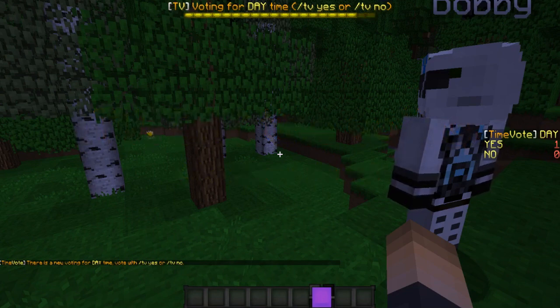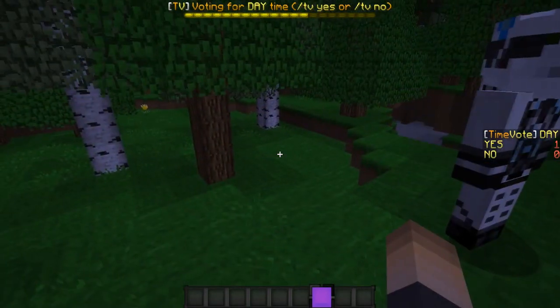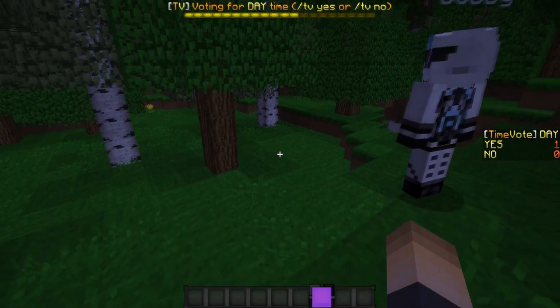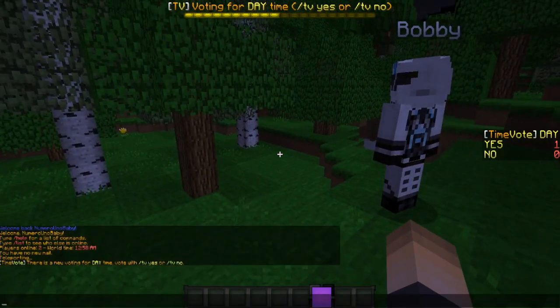It pops up on a boss bar, which is awesome, and also as a title message on screen so everyone knows how much time they have to vote. It even has a scoreboard — that's probably the best part about this plugin.